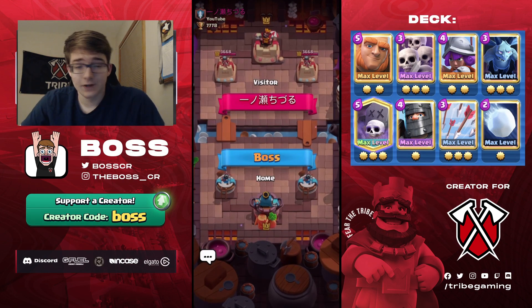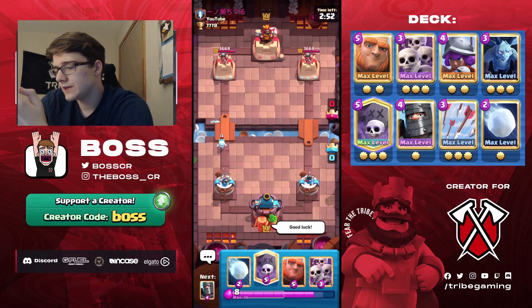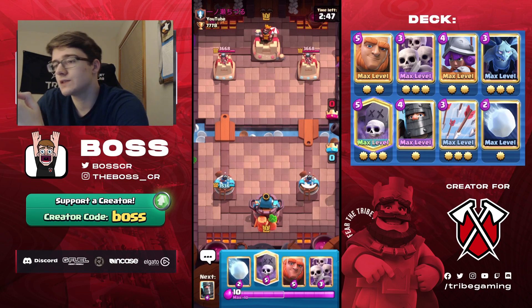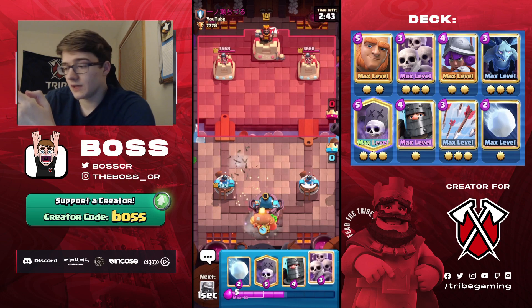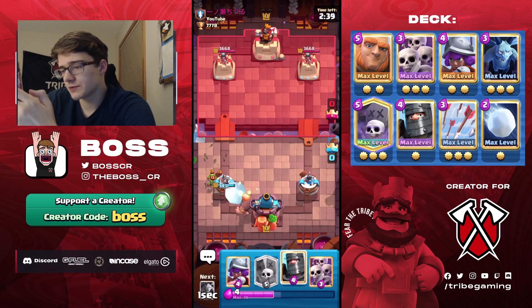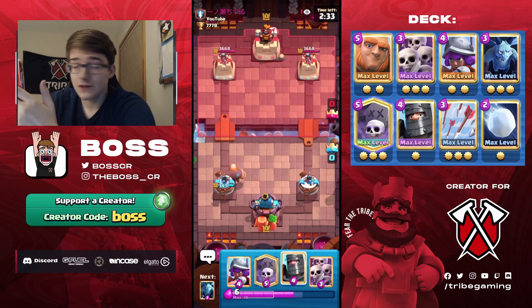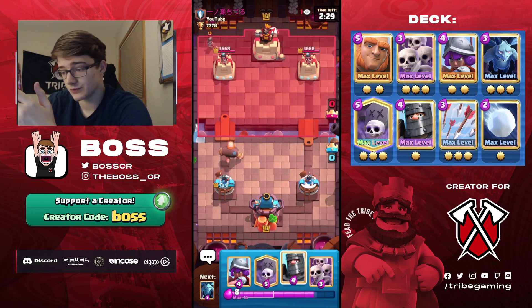Alright guys, final next game here against this Japanese player — go ahead and give him the good luck. He's just gonna go Ice Spirit immediately, so that's actually usually a good sign, because Ice Spirit usually means some sort of cycle deck, and this deck tends to do pretty well against Hog, Expo, and stuff like that. So he's using Logbait, which is also not too bad of a matchup since we have Arrows and Snowball, and also the Graveyard could be hard for him to defend. Hopefully he's using Logbait with Tesla or the Rascals variant, because if he has Inferno, that of course is really, really annoying.